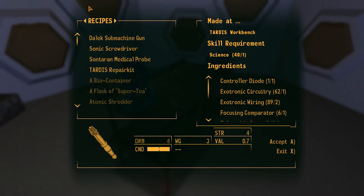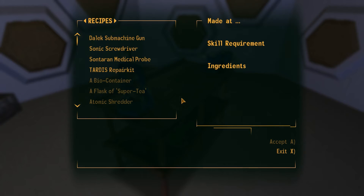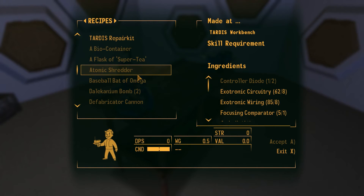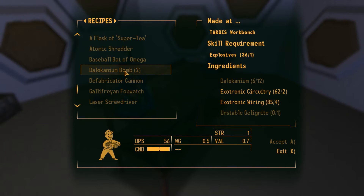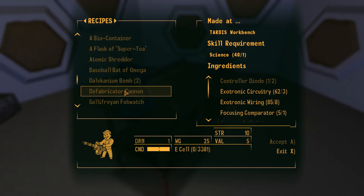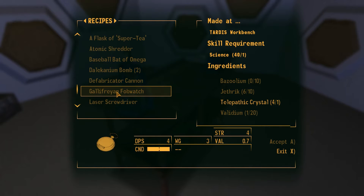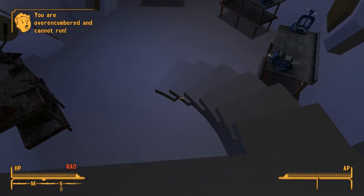We're heavily over-encumbered, but let's see what we've got. We've got all the stuff we usually have. We can build this — just one, we'll be fine. I hope it's badass and awesome. I'm not gonna build that because I don't have unstable gel. I need bazoolium, jethric, and validium for my fob watch, which I'm gonna build now so I don't have to worry about it later. This is so exciting.